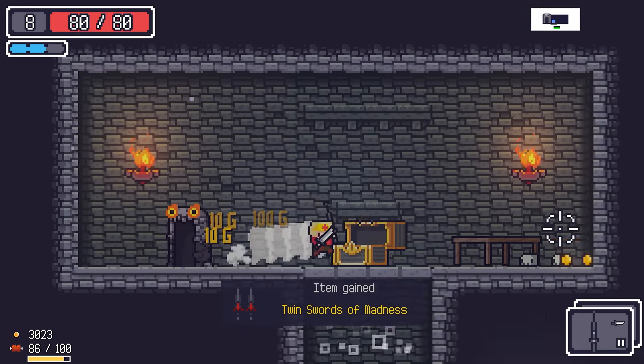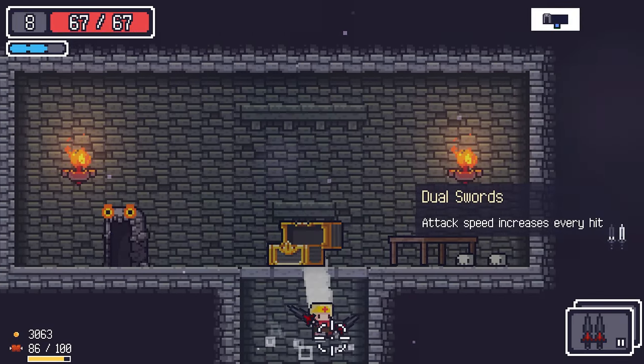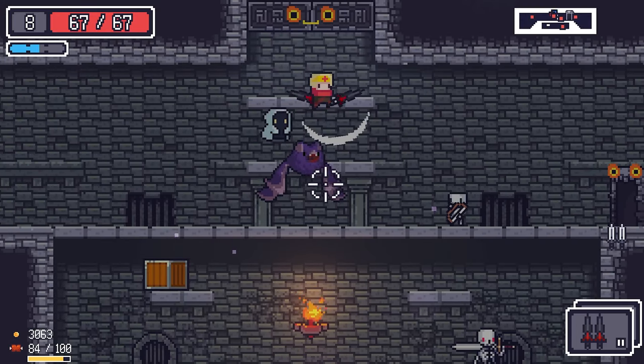The Twin Swords of Madness — we gotta equip them. Each attack increases your attack speed by 15 percent up to 10 stacks, which means 150 percent attack speed. But we get minus 15 max HP, and with a random modifier of plus 2 HP we lose 13 HP total. They're cool for bosses.